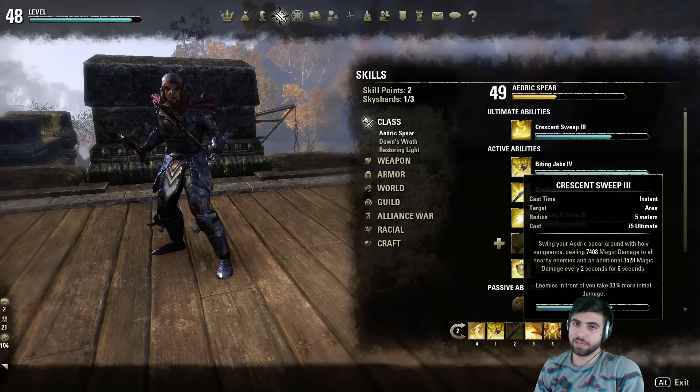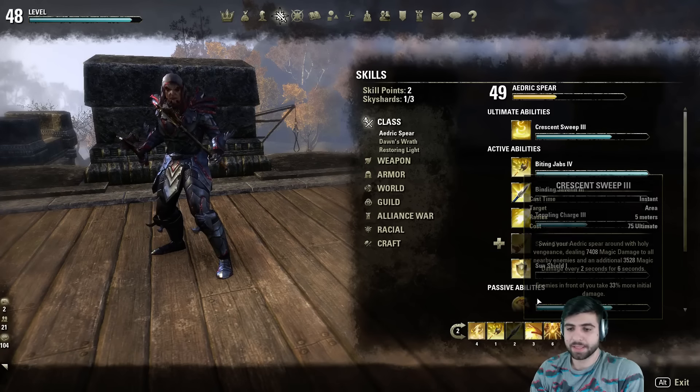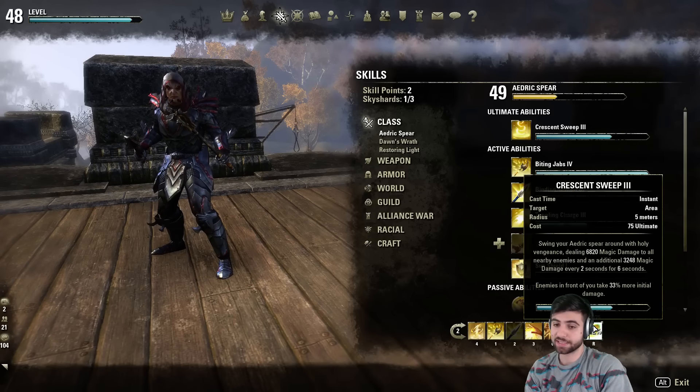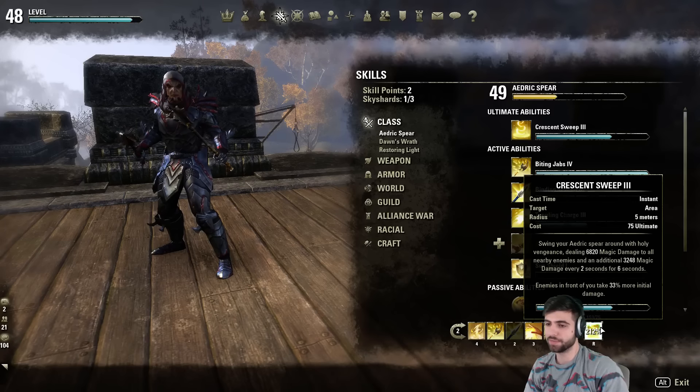Crescent Sweep needs to be buffed as far as damage goes, but for now it works and I'm getting the job done with it. Sometimes I'll let my ultimate stack up really high because I feel like I'm doing more damage with my other abilities. Other times I'll use it just for the damage over time effect — a little extra pressure on opponents if I really feel like I need the extra DoT.